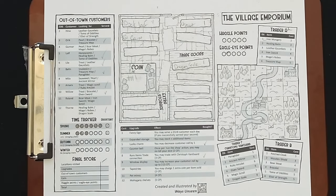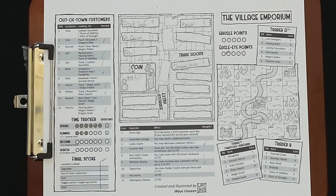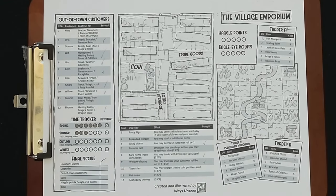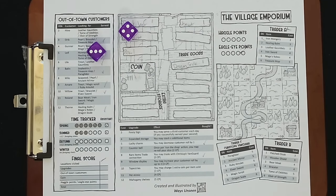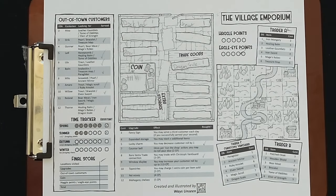We forage in the river and get a pearl — fantastic. Rolling for local customers, we get a six — Briga wants wild carrot, apple, or iron sword. We sell her a wild carrot for one coin and roll again. We get seven, and we end up selling Briga a second wild carrot, since we can't sell to anyone else. She bought both our wild carrots — that gave us two coins, putting us up to eight.